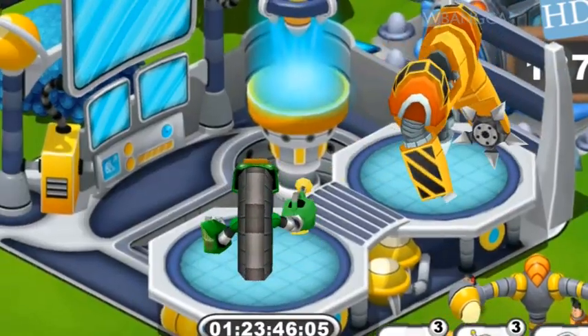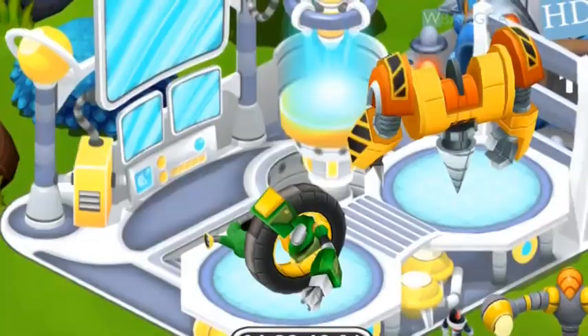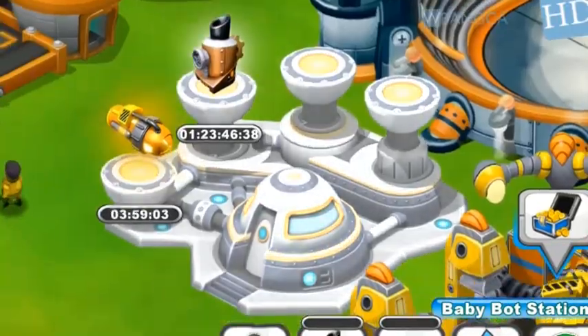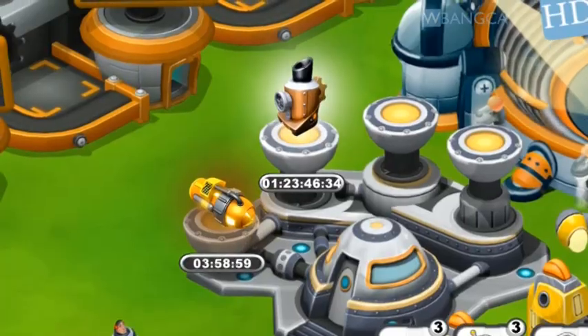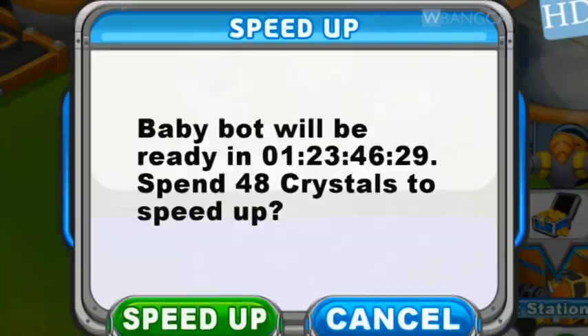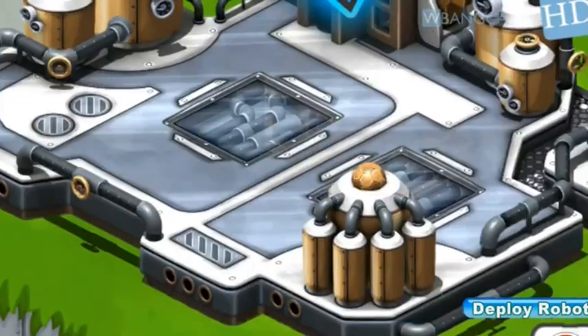As long as you can select the bot for breeding in the breeding lab, you'll get a chance. When you hit the breed button on these two bots, it'll select a random bot out of the element pool. If you get the Steam Bot, then you got the Steam Bot. If you don't, then you just got to keep breeding.